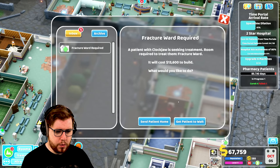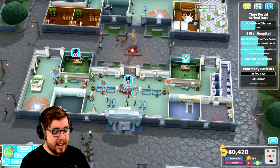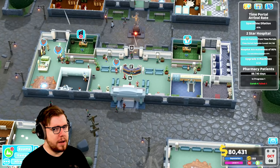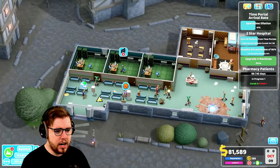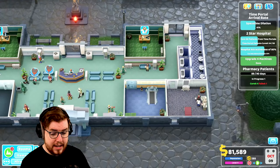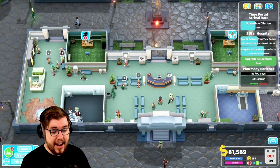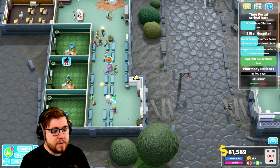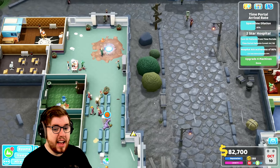Now we need a fracture ward. Let's get the patient to wait because we might be able to do that shortly. We're also seeing massive queues still at GP's offices, we're seeing them down here as well, and that's not good. We also had a bit of a queue at the reception there, but I think we're getting through it. I'm thinking we could go ahead and get rid of these GP's offices and replace them with diagnosis rooms, and then move the pharmacy down there and put all of our GP's offices into this space. It might just help people get diagnosed a little bit quicker.